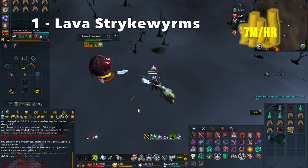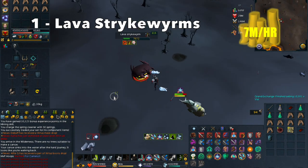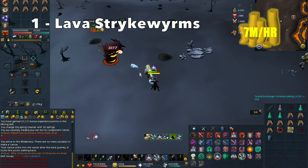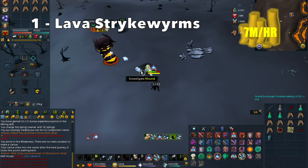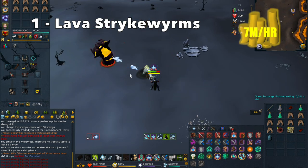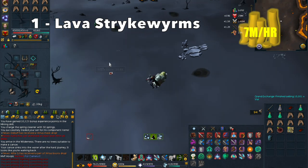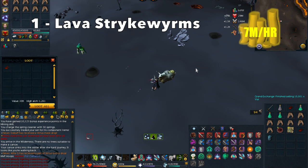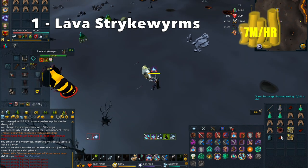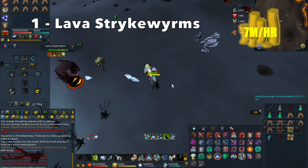They also drop Black Dragon Hide, which is about 30k to 40k. Overall, every drop you could expect about 50k to 60k just in common items. They do have the very rare Worm Heart, Worm Scalp, and Worm Spike drops, which are worth 23, 19, and 13M each respectively — really valuable drops that boost your GP per hour up to the 7M/hr.